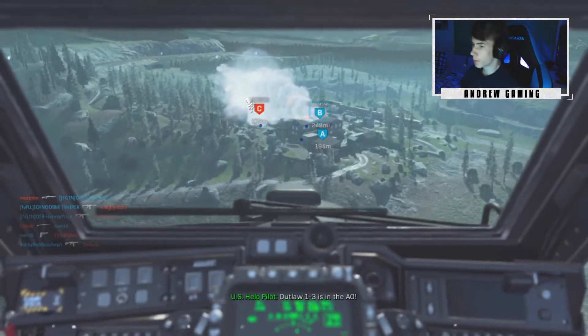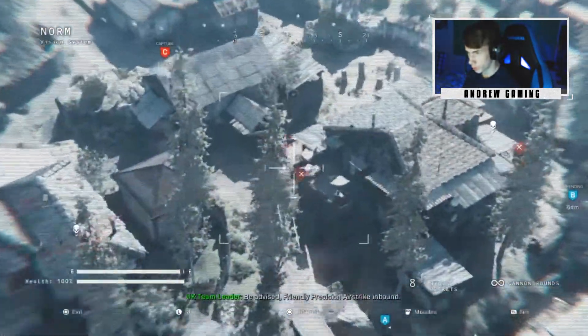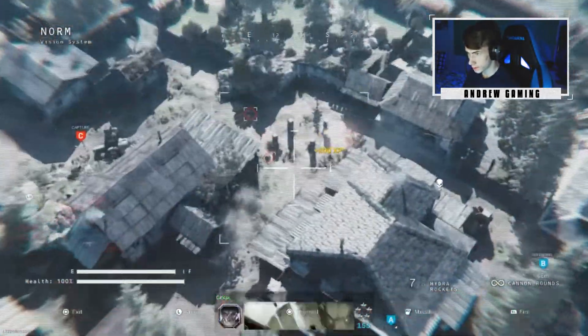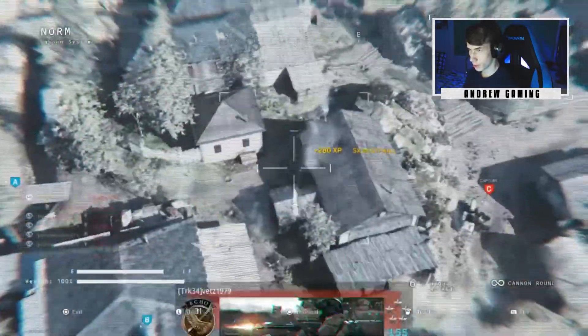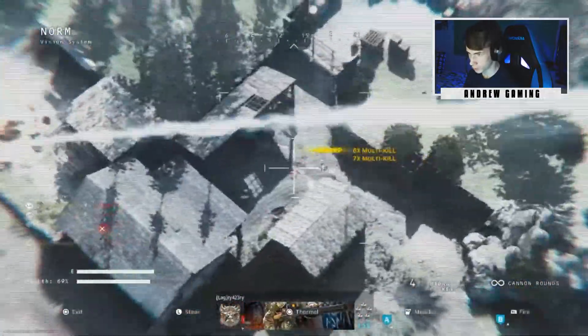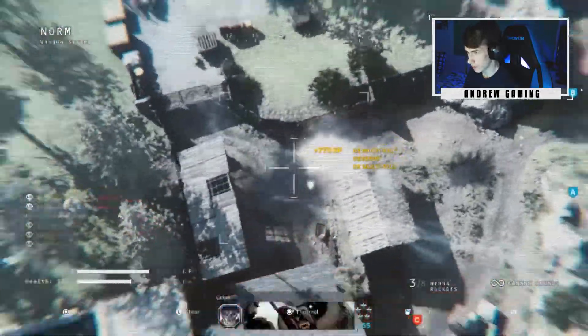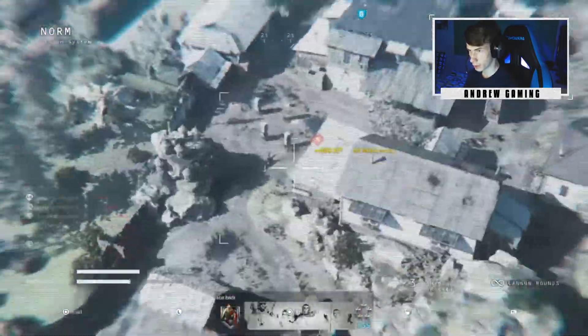I didn't mean to call in the Chopper Gunner, but we can cook with it — probably get a few kills. This map right here I feel like it's Livestock, because it is actually really good for spawn trapping. As a sweat stomper you know it's perfect for that.